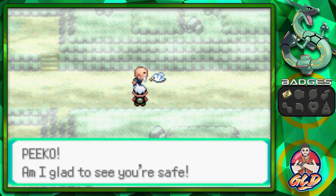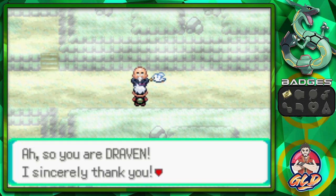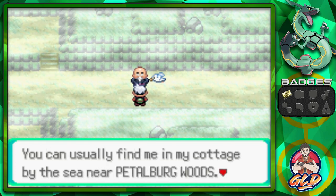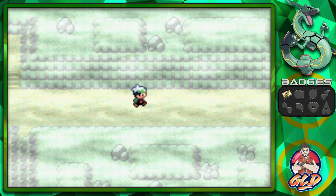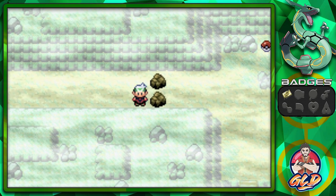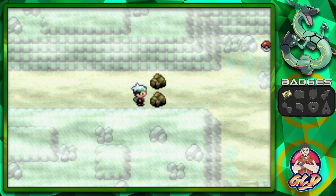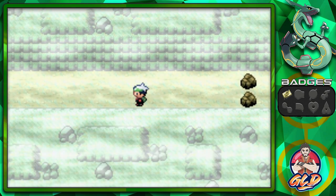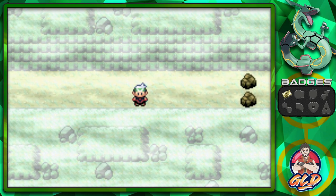We saved Peeko the Wingull! The old man says: 'I am so glad you are safe, Pico! She owes her life to you. They call me Mr. Briney. I sincerely thank you — if anything troubles you, don't hesitate to find me at my cottage near Petalburg Woods.' Note: there are some boulders ahead requiring Rock Smash, which leads to a shortcut to Verdanturf Town and Rustboro City. Now let's head back to return the Devon Goods.